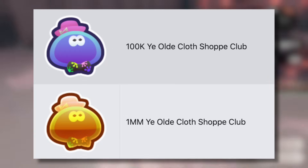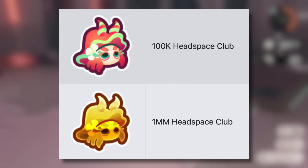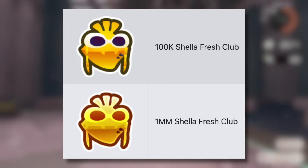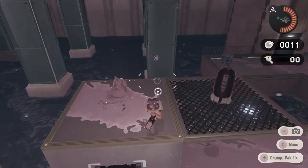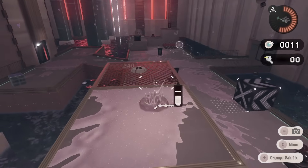Since Inkopolis was added with this DLC, there are also badges for all of the shopkeepers, which are the standard badges you get for spending 100k and then 1 million. Nothing too crazy there, but worth knowing about since they are technically related to Side Order. There are also weapon badges for getting 4 and 5 stars for every Order replica weapon, so that is something else you can go for too.